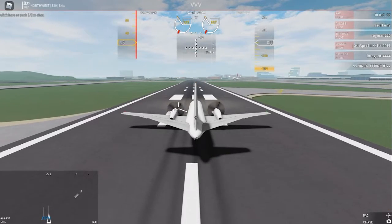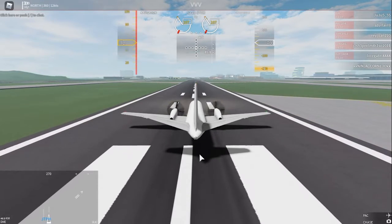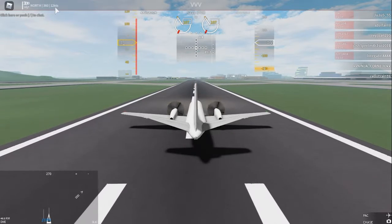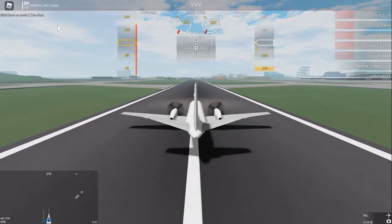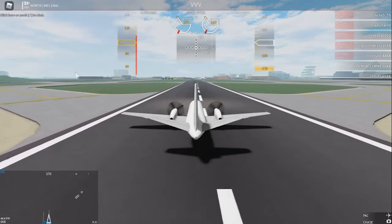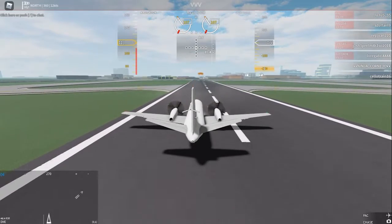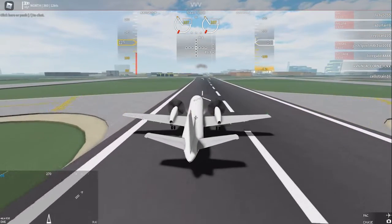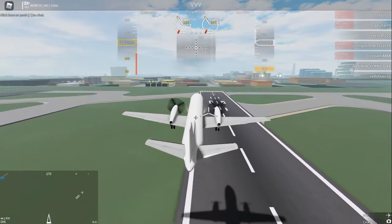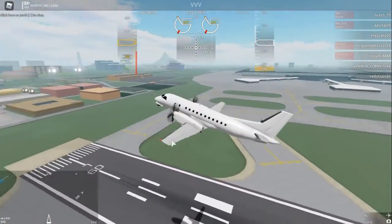We're on a public server. The winds are at 360 at 12 knots — basically a crosswind — so as you can see I'm getting blown off to the side, but I think we're good. I'll see you at cruising altitude.